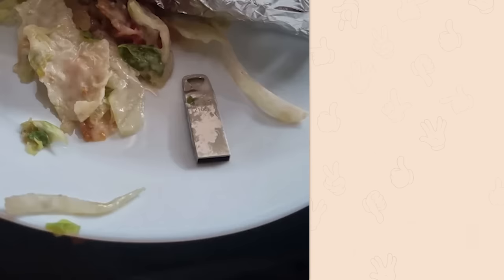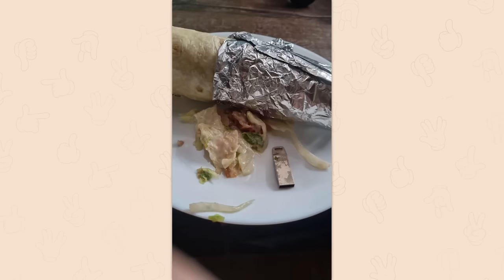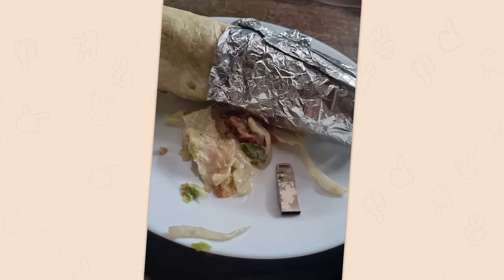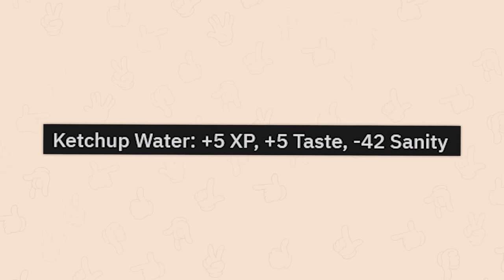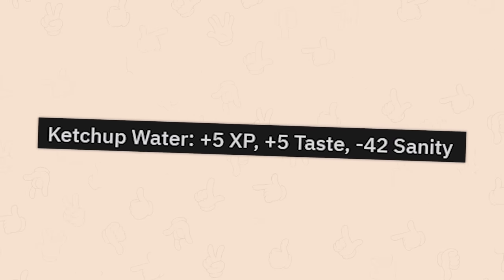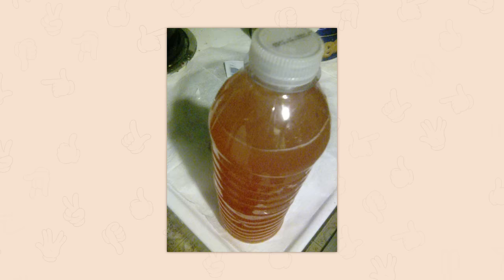You have found a secret datatome inside of the kebab. This is invariably when one member of the party says, I'm gonna eat it. Ketchup water. Plus 5 XP. Plus 5 taste. Minus 42 sanity. Ew. No. Stop.